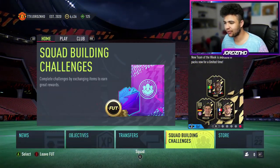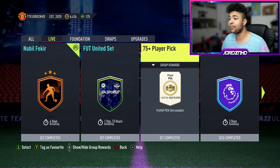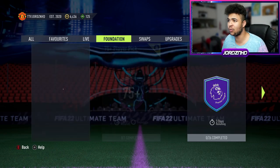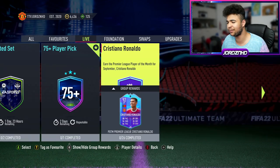Right then guys, welcome back to the video and let's have a quick look at what EA have released today. SBCs live — 25 plus player picks, repeatable for two days, 1 out of 235 rated gold players. Let's have a quick look. Benfica kit, Benfica retro kit SBC — that's cool, I like the look of that kit. Let's see what SBC you need to do for that.